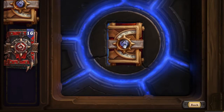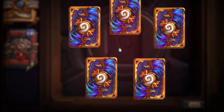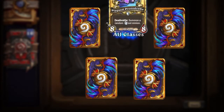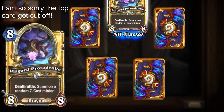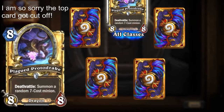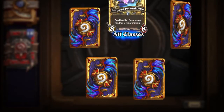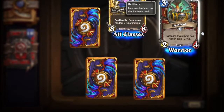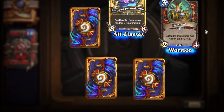Pack number one is a Phoenix pack and that looked kind of special. I got a golden card — it's a dragon called Plagued Proto-Drake, and you can see his mouth slowly opening and closing. I also got an Ironclad, which is a warrior card. It'll get plus two plus two if your hero has armor gain. Pretty good — it's a mech.